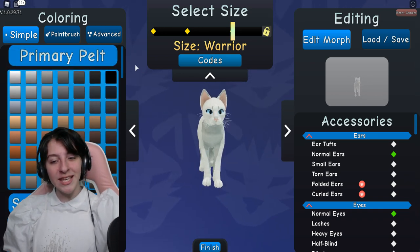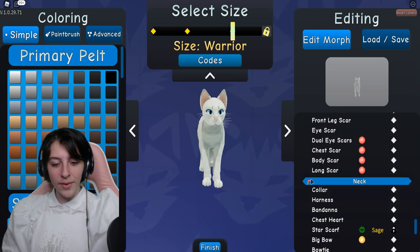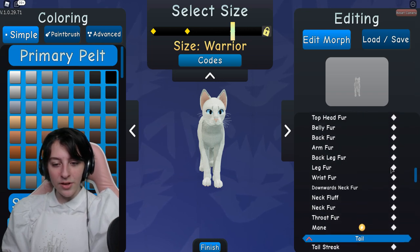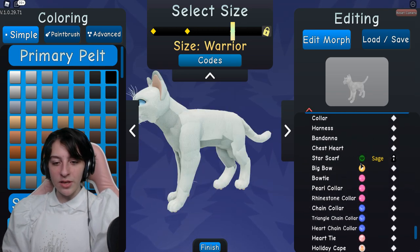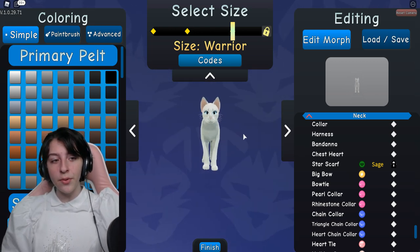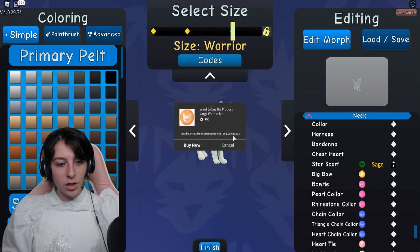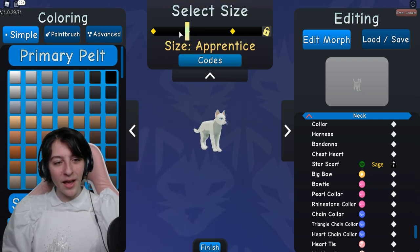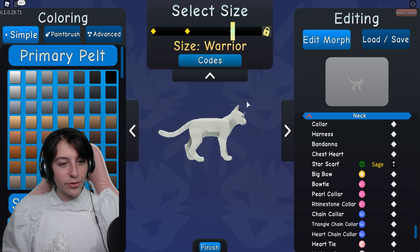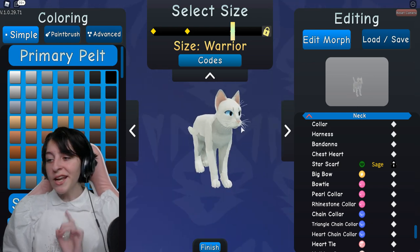We all get to keep our lovely accessories from before. There's a star scarf and a sage badge - you can get this one but I'm not entirely sure how. Some accessories are locked and you've got to pay for those. Okay, we click through, pick our size... wait, what's this - you can enter codes? There are codes in this game now!